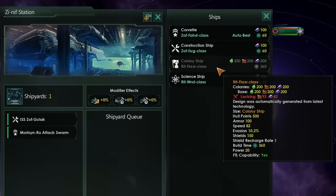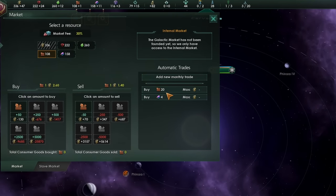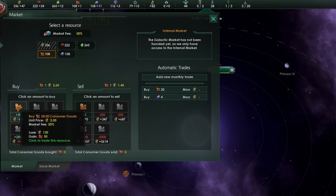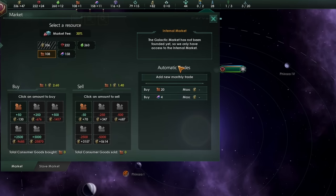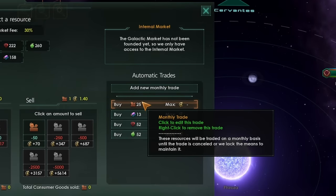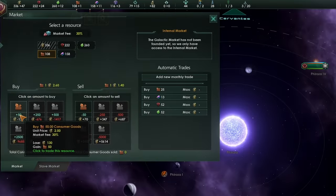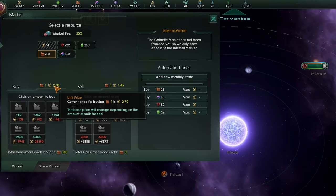To build my first colony ship, I require 200 each of consumer goods, alloys, and food. So I'm going to increase the amount I'm purchasing of some of the things I'm currently lacking, and I'm not going to buy that outright by clicking the buy button. Instead, I'm going to set it up as an automatic trade, which will keep the price at a low and acceptable level. There are some maximums you do not want to go beyond — if you go beyond these maximums, the price will rise, costing you more and more energy every month.